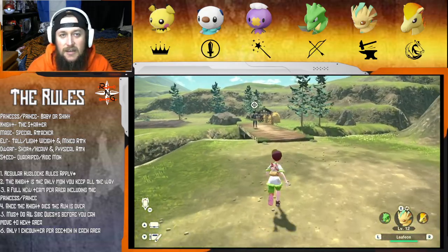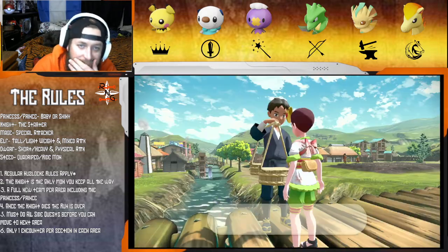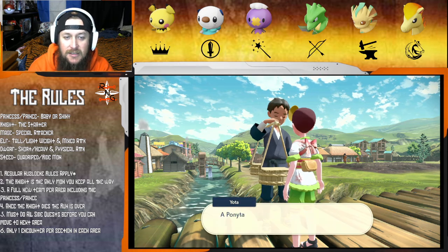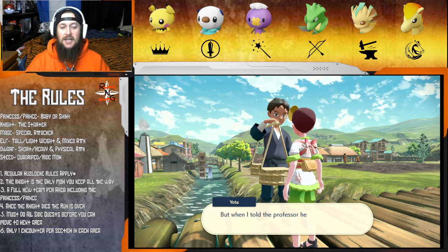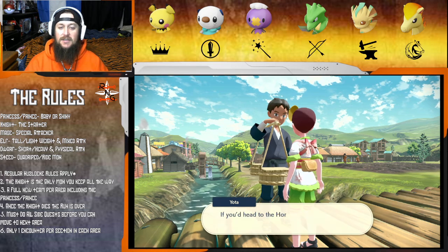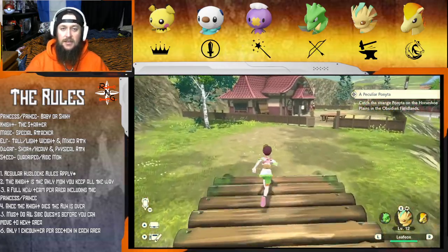We need to talk to this guy first. He says: 'Glad to have some help, but here's the problem - a Ponyta like no one's ever been seen before has appeared on Horseshoe Plains. So different than the other Ponyta, it's a little scary to be honest. But I told the Professor you're all excited about research, so we agreed to have the Ponyta surveyed. Get to Horseshoe Plains and catch the strange Ponyta for us.'